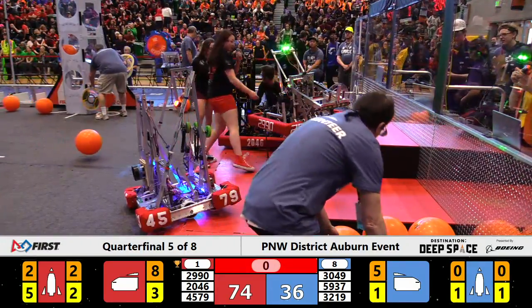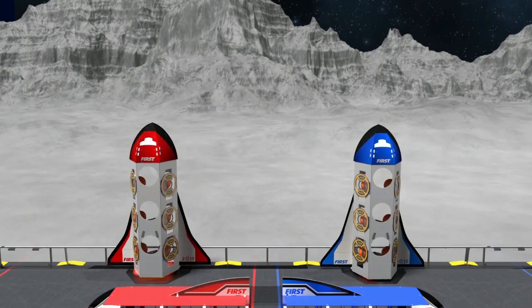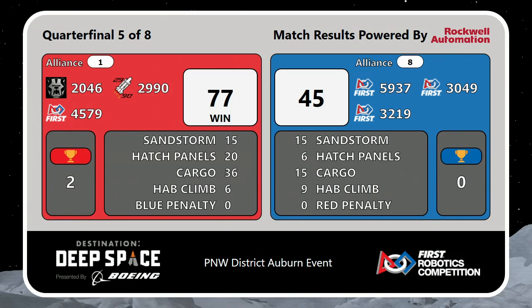Must win for the Blue Alliance. Let's check your result from quarterfinal five. It's the Red Alliance advancing to the semifinals, moving on. 77-45 is your final score in a penalty-free match — 36-15 in cargo, 20-6 in hatch panels, the scoring difference in that match. Unfortunately, that means we say goodbye to our number 8 alliance, led by Alliance Captain 59-37, Mercer Island High School, MI Robotics, and their first pick from Bremerton High School, Team 34.